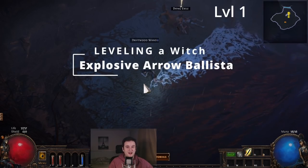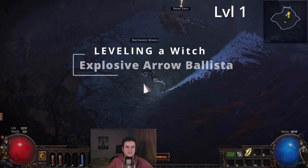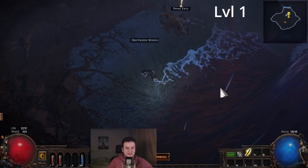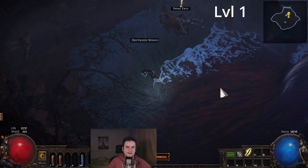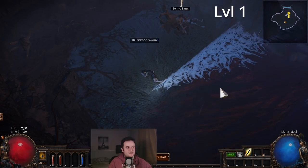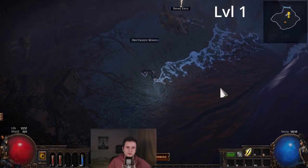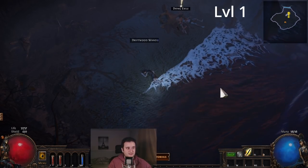Hey guys, Pauston here, and today let's talk about how to level and progress a witch specifically for the 3.70 league starter that I made for Explosive Arrow Ballista. The way I wanted to do this initially is just give you a slideshow, but I thought actually leveling and giving you tidbits throughout my leveling process would maybe be better. I show you where to buy the gems, where to get gems, how to do vendor recipes live.